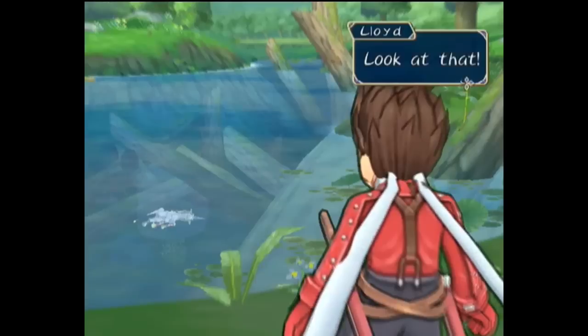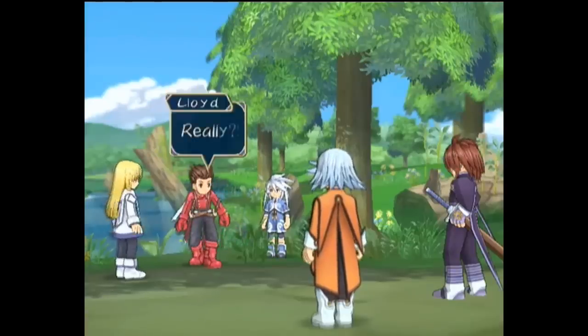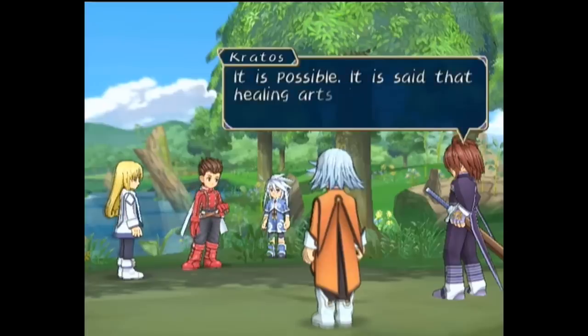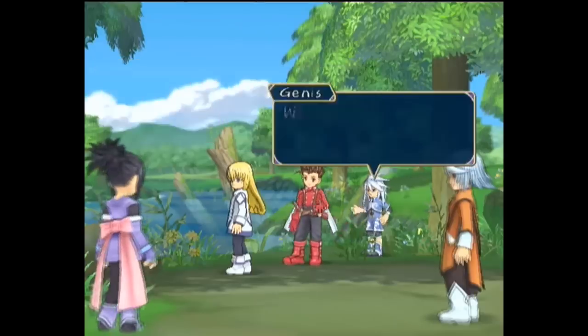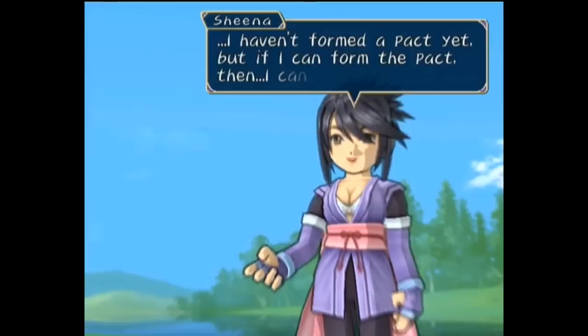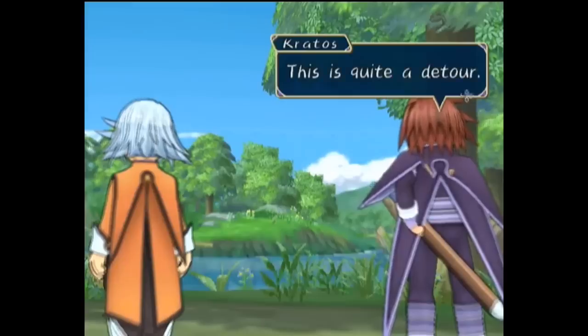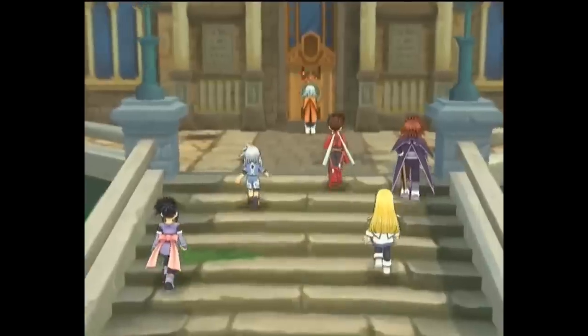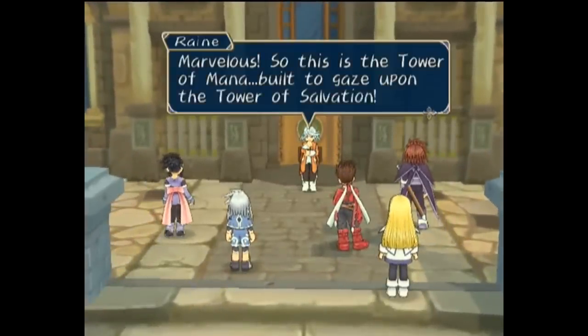By pure chance, the group spots a unicorn trapped underwater, and wonder that if they help it, its horn can heal Colette and maybe even reverse the effects of monster transformation. Sheena notes that if they summon the spirit of water, Undine, they can help free the unicorn easily, and it so happens she is a summoner herself, though she hasn't made a pact with Undine yet. Taking a detour back to the Temple of Water, they also visit the tricky Tower of Mana that was built to observe and offer prayers to the Tower of Salvation by the Church of Martell.